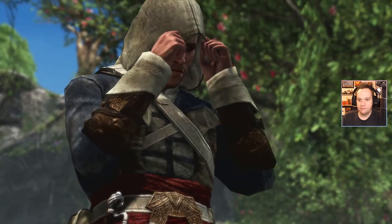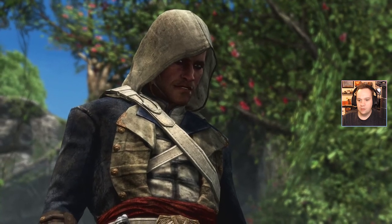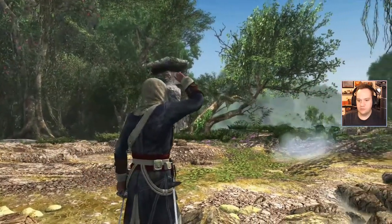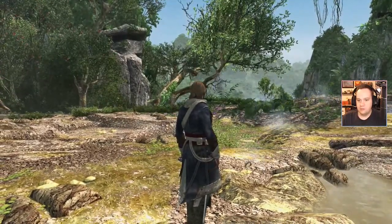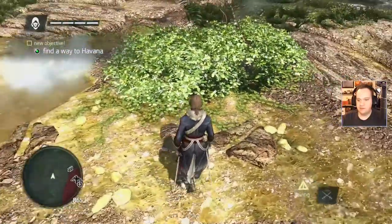Look how badass you look. I'm an imposter though. We will collect the reward. So I'm guessing I stole his swords, right? Now what? Find a way to Havana. The body — is it still here? Can I loot it? I hear some shots.